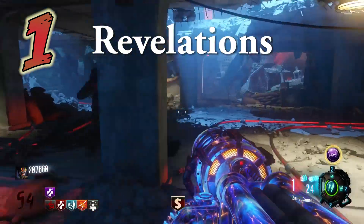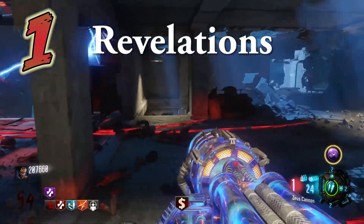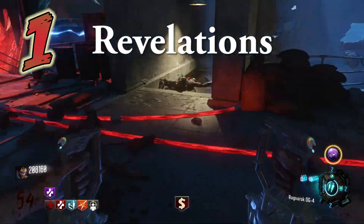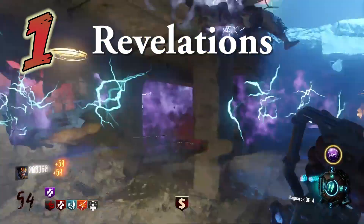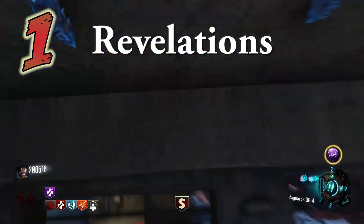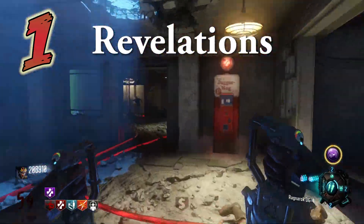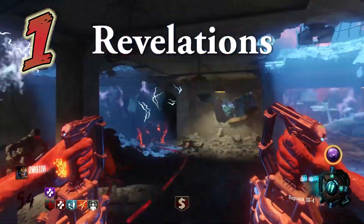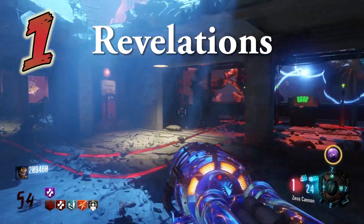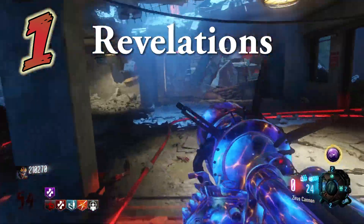With these 2 weapons, any spot is a viable training spot. Where I am training right now, I have Juggernog literally feet away from me — just one doorway over. In this very game I got to round 55, which is my highest in any Zombies map, and I gave my controller to my friend who's never played Zombies on Black Ops 3 and he got to round 58 before dying. For those of you who think how could this be the easiest map when it hasn't been out for a month yet — I say, how can't this be the easiest map? And with that, Revelations comes in at number 1.